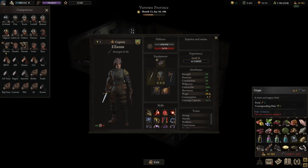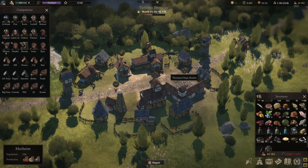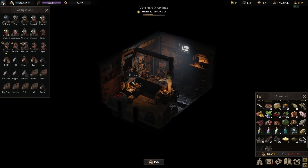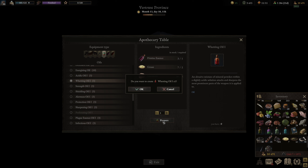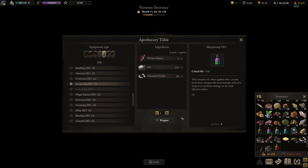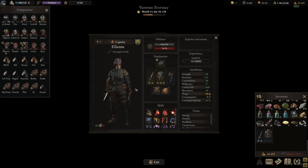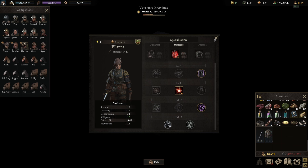We need to apply some oils for her. We need to make a wedding oil and a crit oil — sharpening oil is the critical chance one. We'll go to Alana and give her the wedding oil to make things bleed. Oh, we had a sharpening oil already — okay, she's got that. Now we can level her up. She's level 11 — let's just go critical hits. Excellent, the Capitan is ready to go.